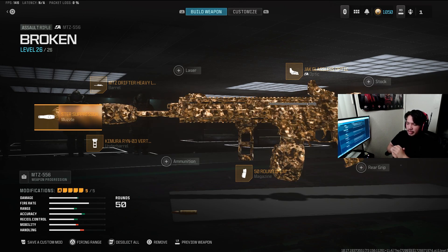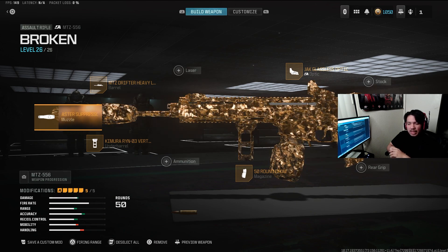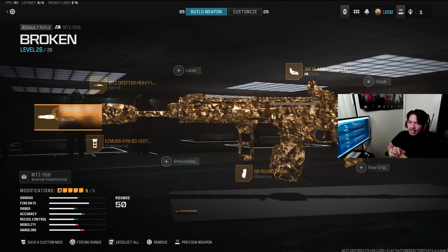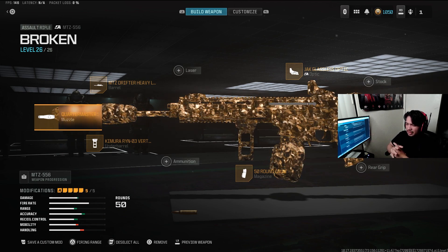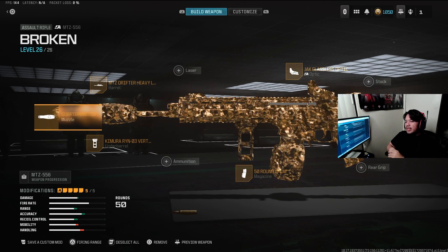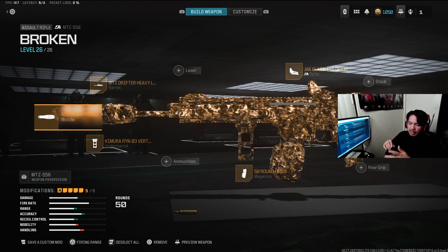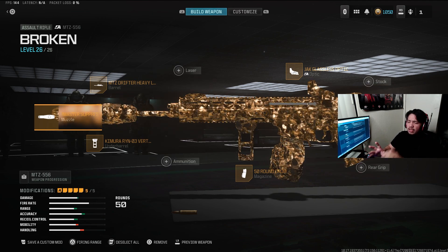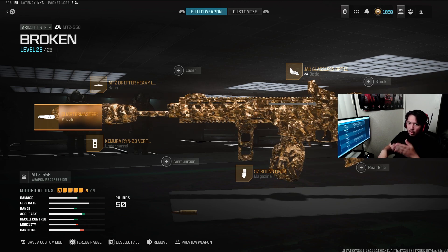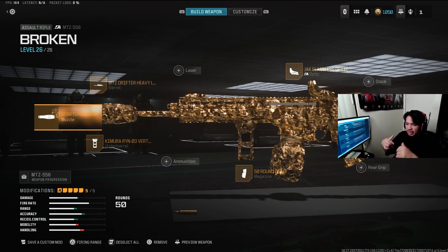For our next weapon, we have the MTZ, which finds itself in an interesting situation because I do think this gun could be meta. It has the tools to be meta and the buff it got today really helps its case. It got a headshot multiplier buff, which is kind of rare to see — if you don't tune that correctly, you can make a weapon that's really broken, the SCG for example. The MTZ's headshot multiplier is now 1.3 instead of 1.25, so it's not too crazy and not even close to the SCG one. But just having that slight damage boost to headshots for a weapon like this is going to be very cool to see implemented into the meta.